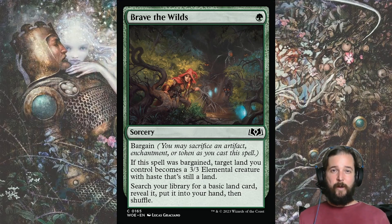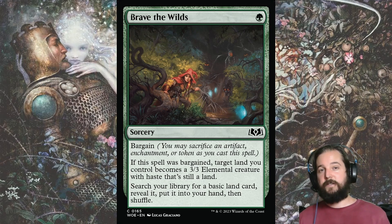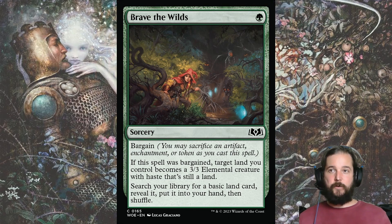I still can't tell how I feel about Brave the Wilds — I almost didn't mention it, but it is on my radar. I used it in a Simic deck to cut down on lands so I could thin my deck to find more of my 5-drops. It's a good way to splash, but I would cut a land for each one you decide to play, as long as you have a minimum of 8 green sources.